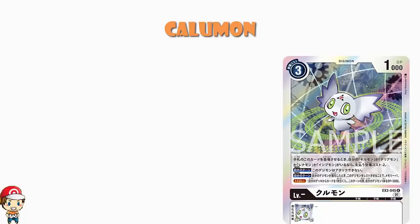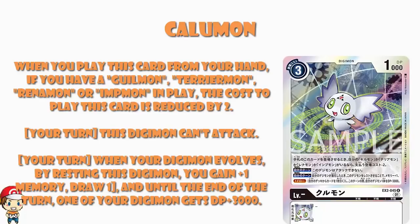But when you play this card from your hand, if you have a Guilmon, Terriermon, Renamon, or Impmon in play, reduce the cost to play it by 2. That's a legit 1 cost Digimon. This isn't like ADR02 Searcher, where if you don't have another Searcher in play you can reduce the cost by 2 — this is: as long as you have one of those 4 Digimon in play, it's always a 1 cost card.